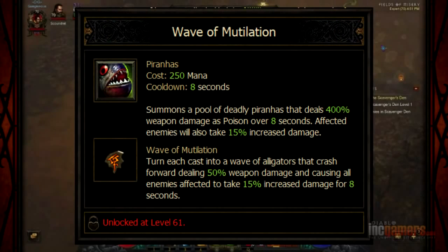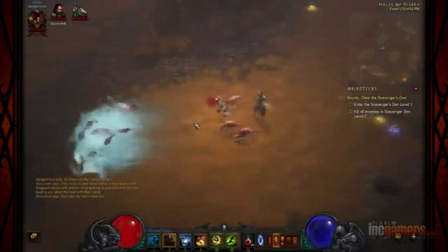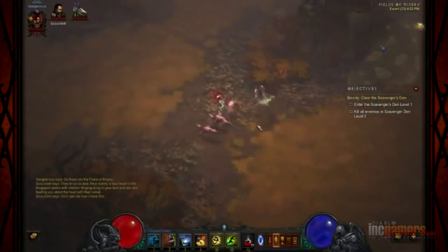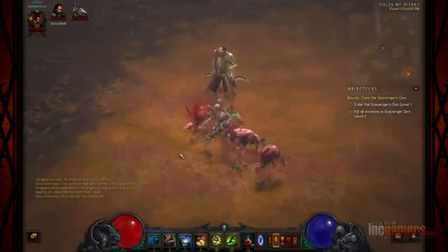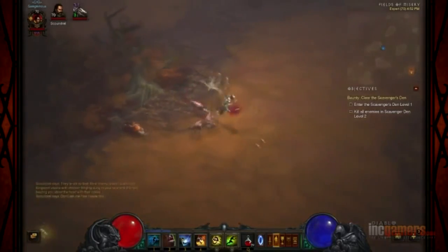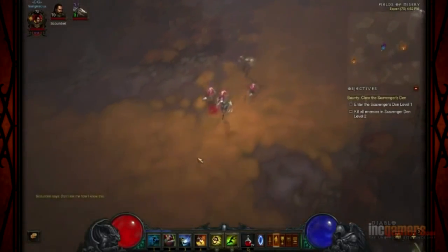Piranha-nado: Wave of Mutilation is the least accurate one. As you'll note, 'Wave of Alligators that crash forward dealing' - it's like a typo. 50%? Seriously? They take increased damage for 8 seconds, so it's kind of a debuff - you hit them and then you can use other stuff on them to do a little damage. But 15% is not real impressive and neither is this skill in and of itself. You notice it said Alligators and all you get are fish. So they've either changed the description or changed the graphic and haven't matched the description to it.